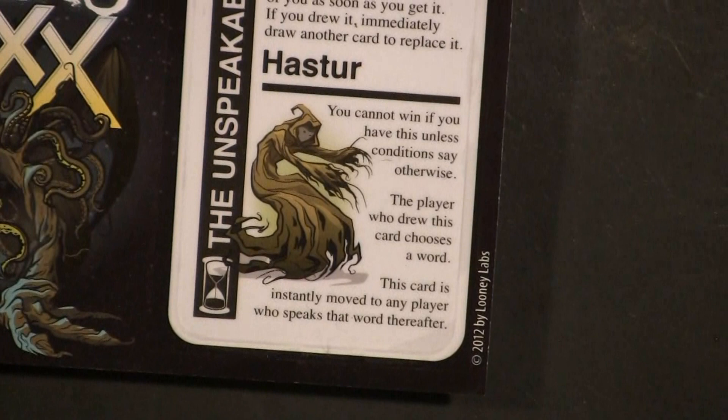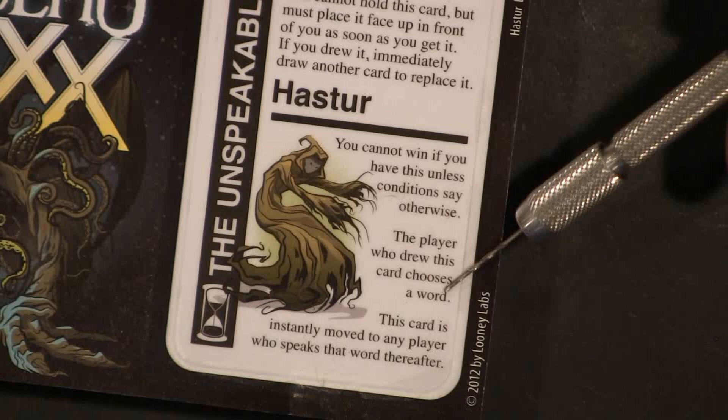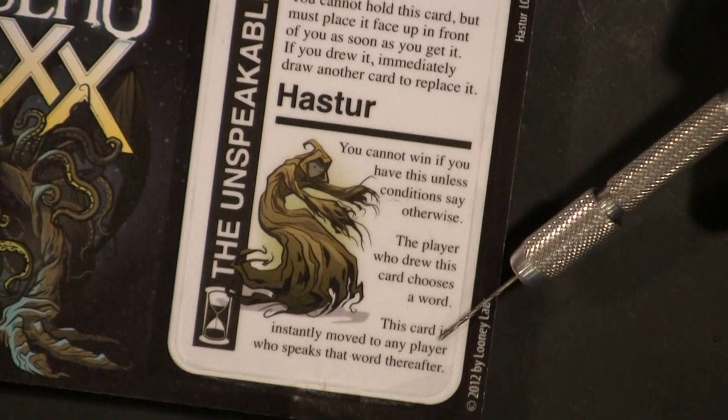We'll zoom in — got a little handy dandy pointer, in this case a drill. You cannot win if you have this unless a condition says otherwise. The player who drew this card chooses a word, like 'the.' This card is instantly moved to any player who speaks that word thereafter. That's just evil. I like it.